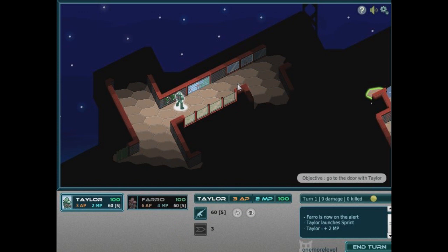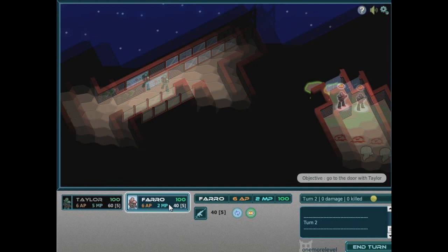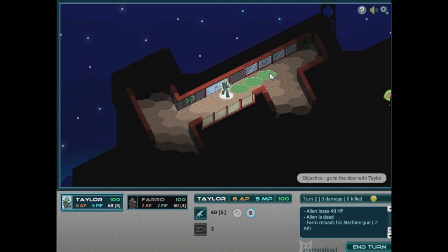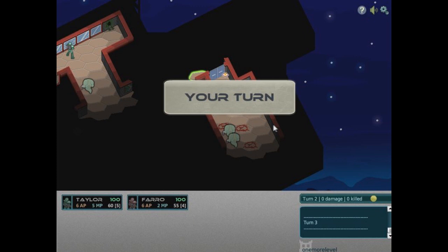Oh Jesus Christ. I don't want to select him — I want to be attacking that. 100% accuracy. Reload costs 2 AP — yeah I can do that this time. Select back to this guy — Taylor, the woman. Let's get her to move in a bit. Is she in alert? Yeah he is. End turn. Oh, so when I alert him he can retaliate essentially.